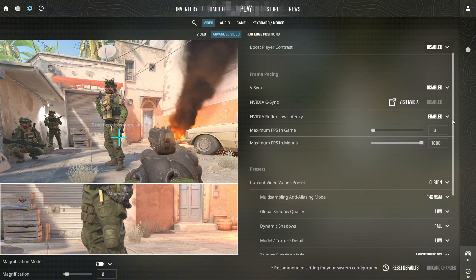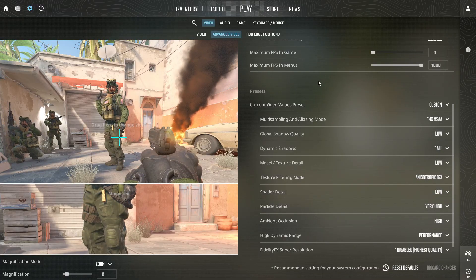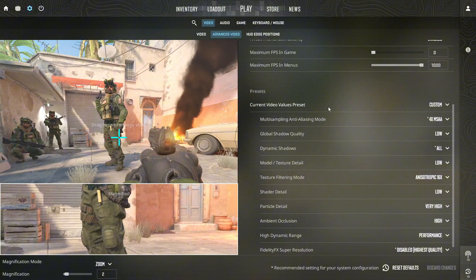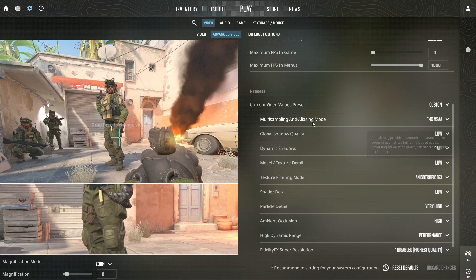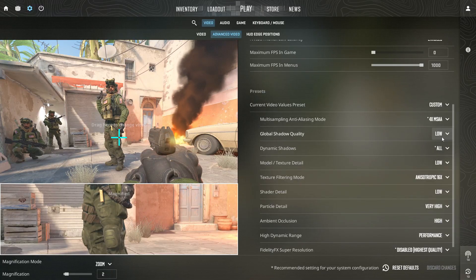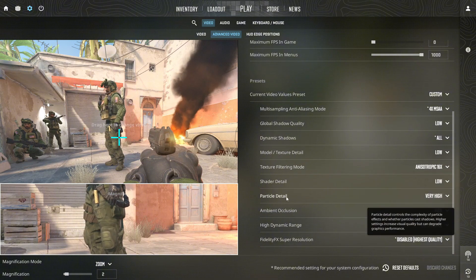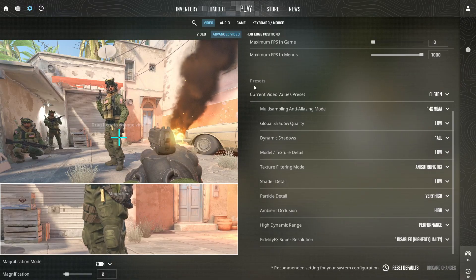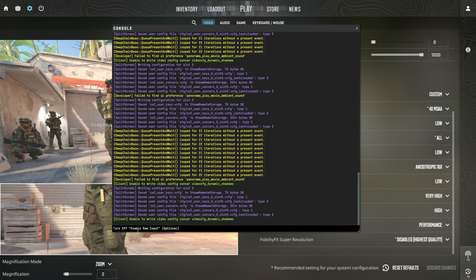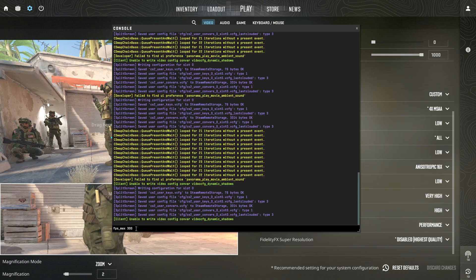This helps reduce input lag even more. To keep FPS high, which also lowers input lag, set most graphics options in advanced video to low or medium, such as global shadow quality, model, texture detail, and shader detail, and make sure motion blur is disabled. If you use the developer console, you can also press the tilde key, type fps_max 300 or another high number your PC can handle, and press Enter to raise the FPS limit.